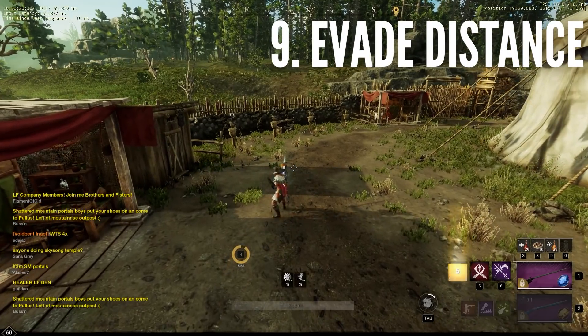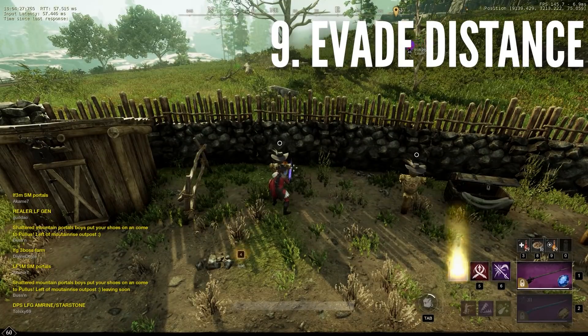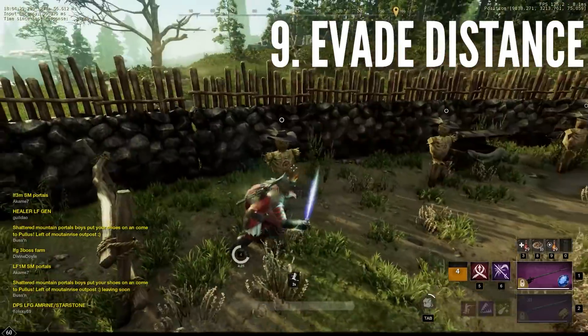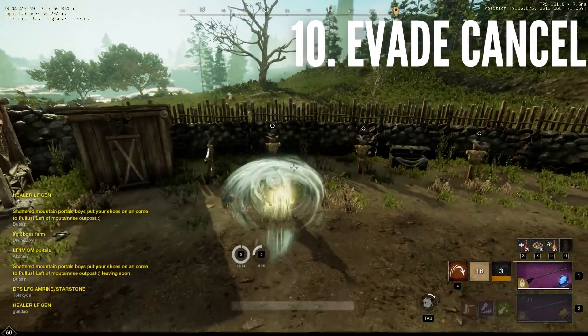Evading forward moves a short distance, while evading back moves you quite a bit further. If you're close to an opponent when you evade side to side, it will automatically loop around their model. Evade can cancel any animation, including flesh.